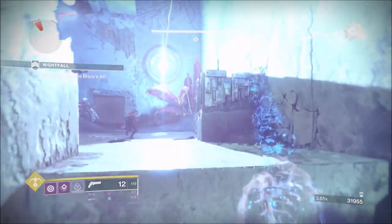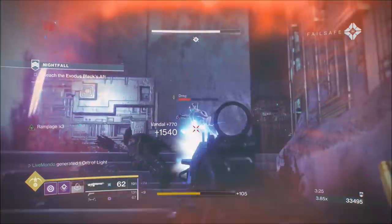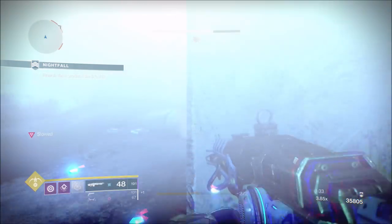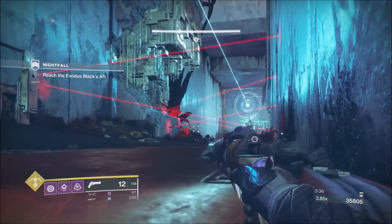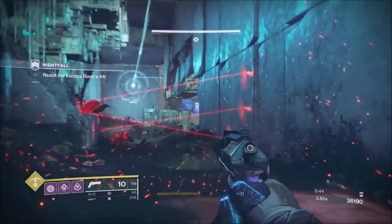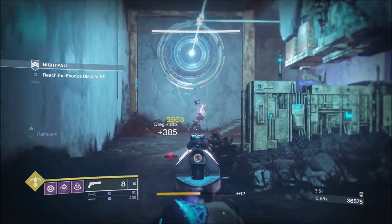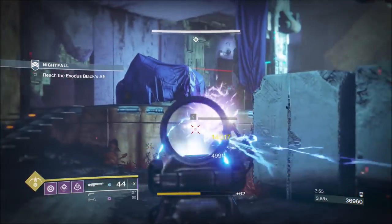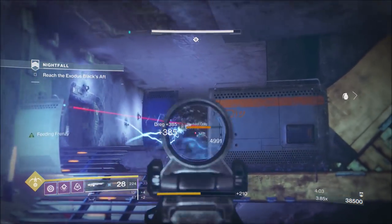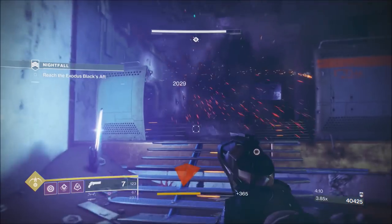My suggestion is: switch up your weapons. Even though you could just melt everything with Thunder Lord, make sure you switch up so you won't drop heavy on heavy kills. The area-of-effect that Thunder Lord does can drop heavy — I've had it happen during strikes — so when at all possible, switch back to your primary or energy weapon.